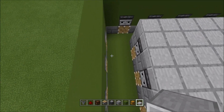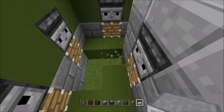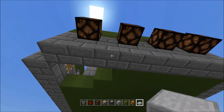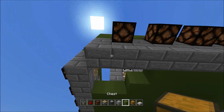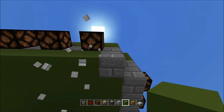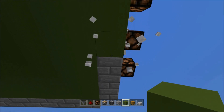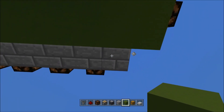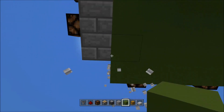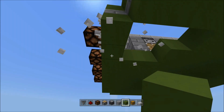Before we add water or anything, I realize I actually did it wrong. This line right here is the line that has to be green. All that stuff on the inside, you don't have to make it green — switch it out with stone brick. It's easier to do it now before we have any hoppers in.